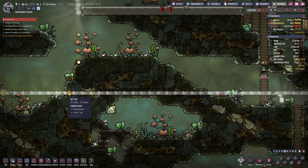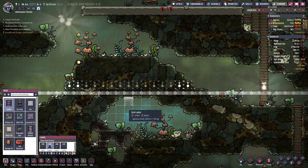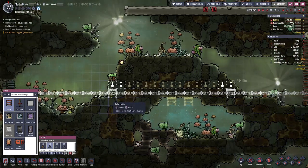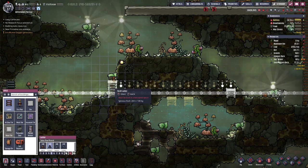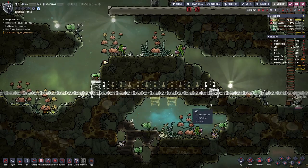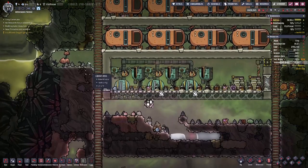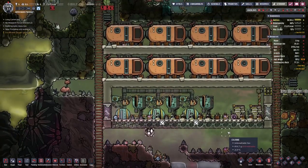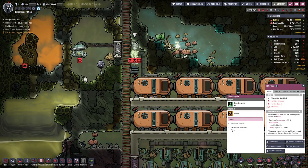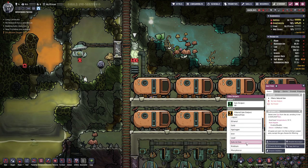We'll dig through here and have a bit of ladders going up and down there, so we are still connected. Now we need to set up the filter for natural gas. And now that we have that set up, we can connect this pipe. All that we need on this side is a bit of power to start this thing going.